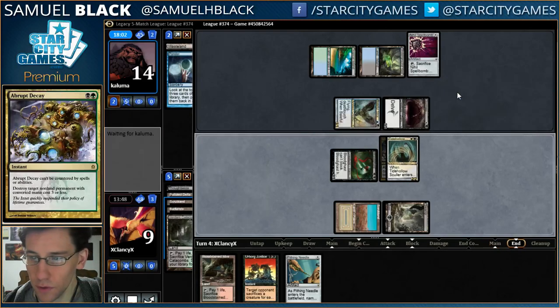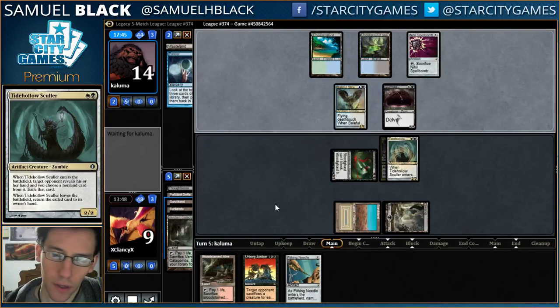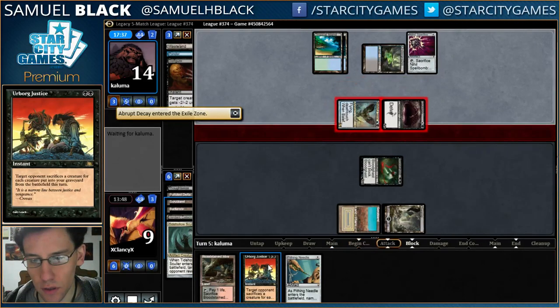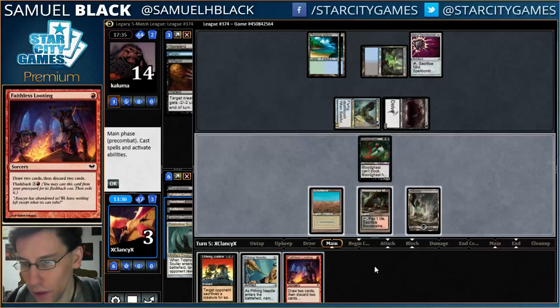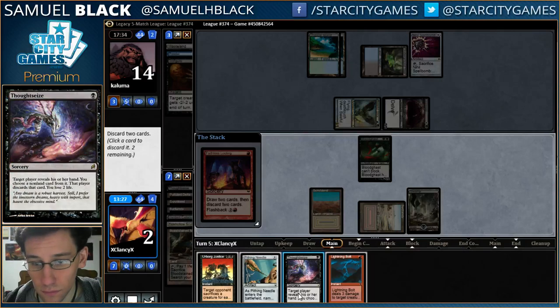I guess I take Abrupt Decay — otherwise my opponent just kills this and casts the Brainstorm. I probably cut too many sac outlets while bringing in Arbor Justice; that was probably a mistake — without Feeder and only two Bombardments, this card is just not doing what I need it to do. Unfortunately I have to play a land before playing Faithless Looting, but if I drop a big game hunter I can still make something happen here. I'm just not a big game hunter. I am dead — I cannot stop the Angler from killing me right now.